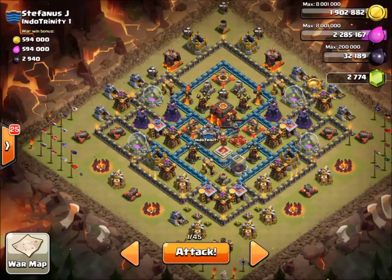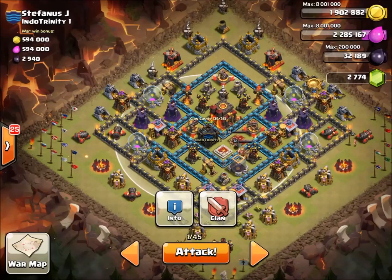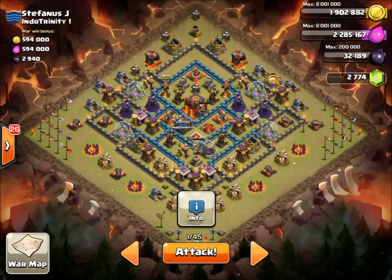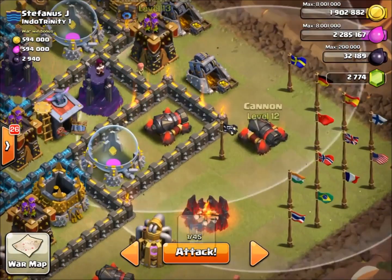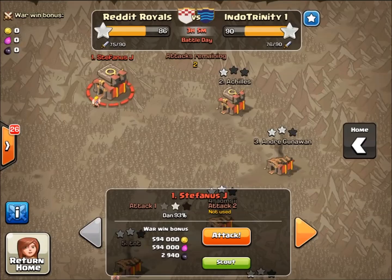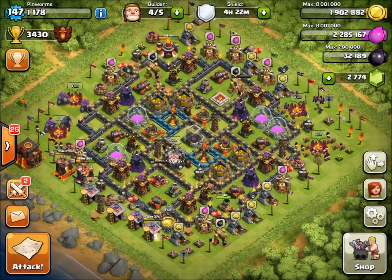In this current war we are losing by four with three hours to go. I'm going to be attacking this base — just scout it out. Usually I like to lure the CC and I don't bring a lightning spell, but in this case I can't lure the CC — it's too sketchy. I was thinking about doing some balloons going in for the Inferno Tower, but I really don't want to. So I'm going to bring a lightning spell, which is going to be scary. With no jump spell, these walls are pretty high level. I'm kind of worried the heroes will distract my troops near the town hall. There are lots of free defenses on the outside, so I'll put a couple minions out of range of the Archer Tower to clear those out. I brought four minions, just in case there's an air bomb. I'm going to be attacking from the top left.